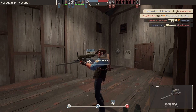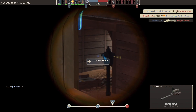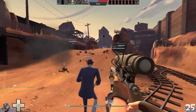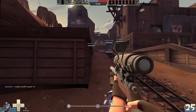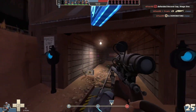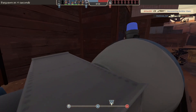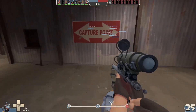Where is my team? Where can I stand not to die instantly? I don't think we have control of that last point. It looks like a bunch of people — at least two people — are AFK. This guy's standing all the way back here. This pub sucks, I'm just going to re-queue. This is dead as fuck and there's no angles.